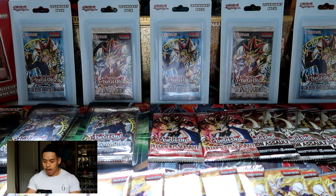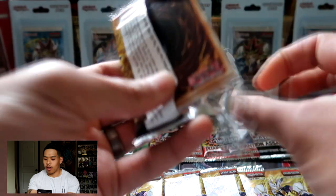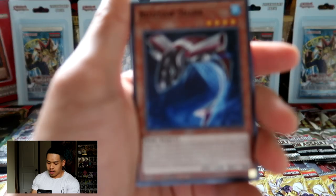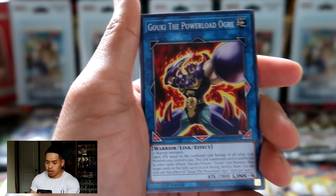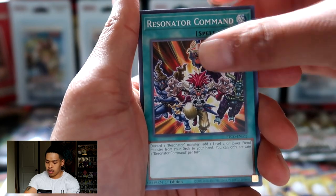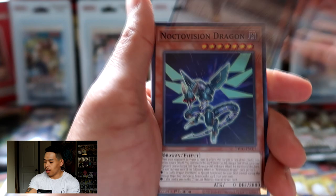Since we have more Eternity Code than anything else, we're going to start opening those up first and hopefully pull a starlight rare. I'm not going to name all of these cards since we've already gone through them plenty of times. We got a Malice Lady of Women as our super rare.